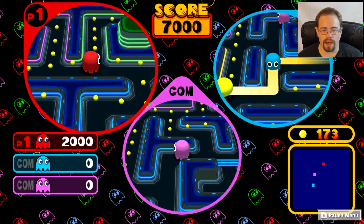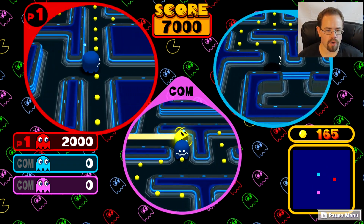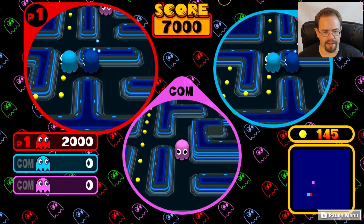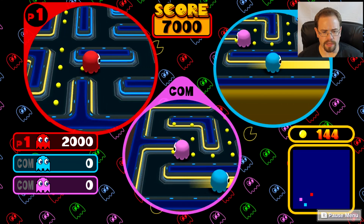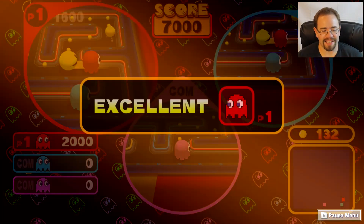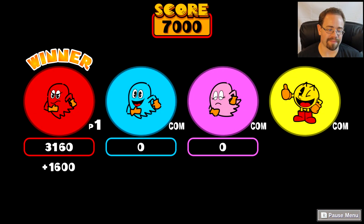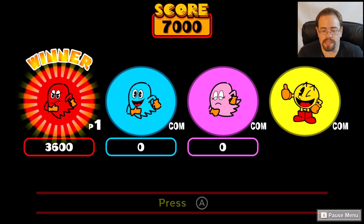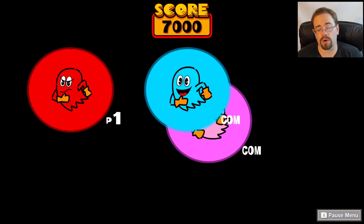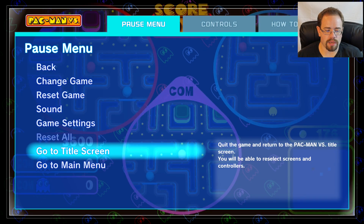I'll play another round and then jump over to something else — maybe Rolling Thunder or Galaga. Galaga's fun. If you look on the bottom right there's a map. I'm at 3,600 — I would actually be doing well here, almost winning. I'm halfway to 7,000, and basically the first one to 7,000 wins, or if Pac-Man clears the board. So I'm going to go back to the main menu and try out another game.